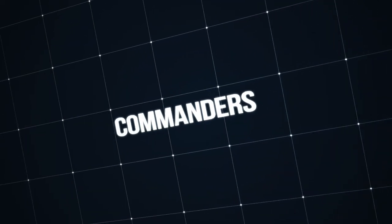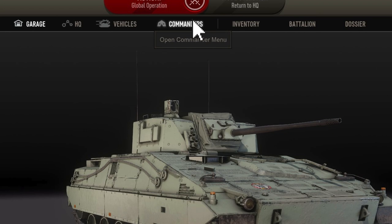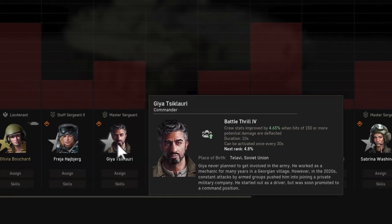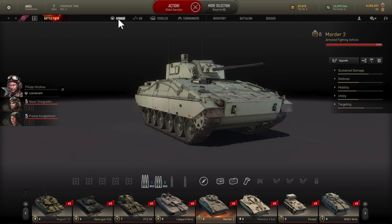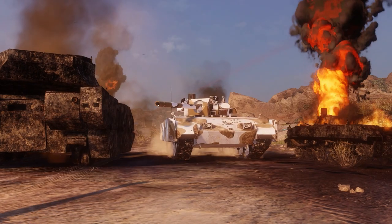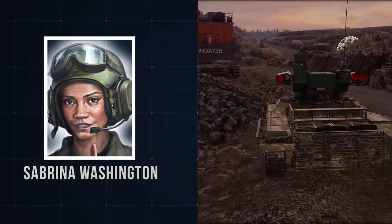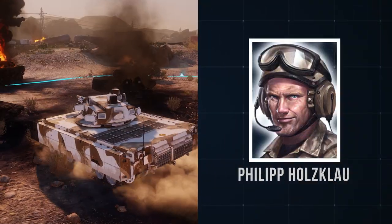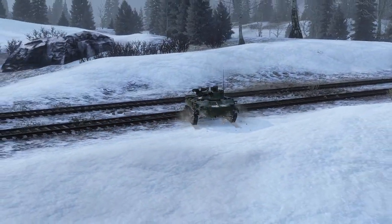In Armored Warfare, commanders are special crew members. Each commander is unique, has its own fixed name and biography, and can be used on any vehicle in the game. You can swap them for free without any penalties. Just select your vehicle and click on the commander slot to choose which commander to use. You start the game with two basic commanders, Sabrina Washington and Phillip Halsklow. While Sabrina is suitable for lighter vehicles such as the AFV class, Phillip is best used with main battle tanks. Additional commanders are obtainable via gameplay or during special events and promotions.